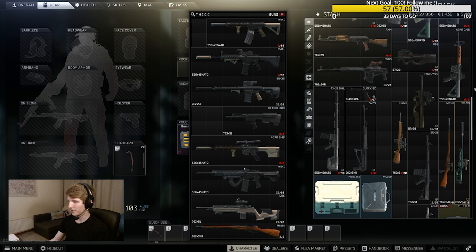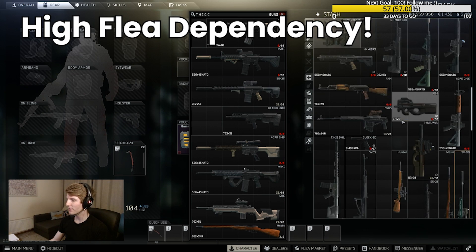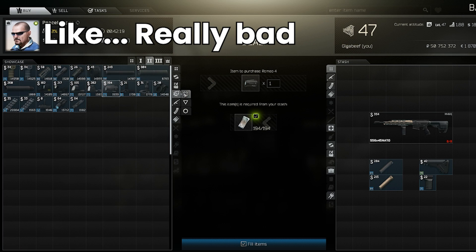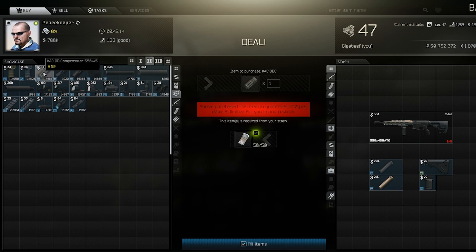Modding these guns is always pretty tough at lower levels as you are so dependent on the flea market and the good parts always go for multiples of the trader prices. Even at level 2 traders the items that you can actually buy are really not very good at all, giving barely any improvement over the stock parts, and because you can only add one or two mods the end results really suck.